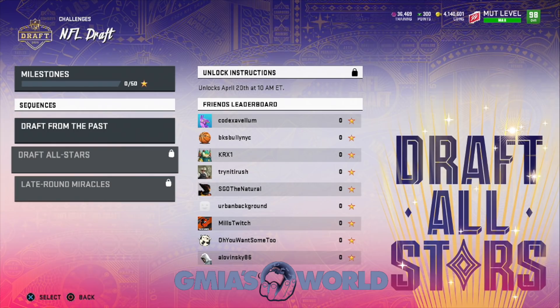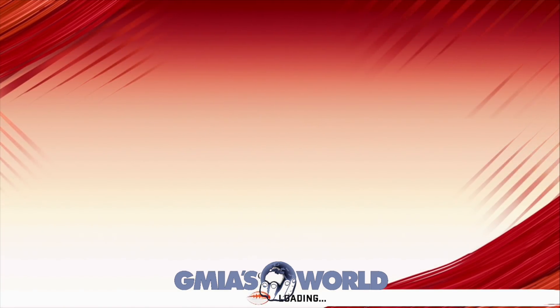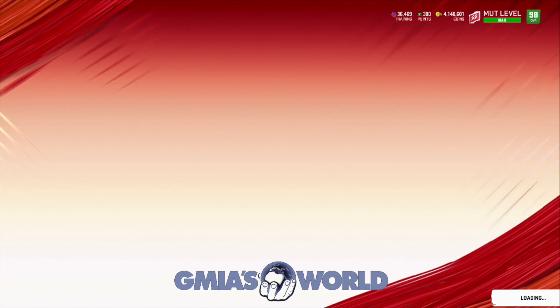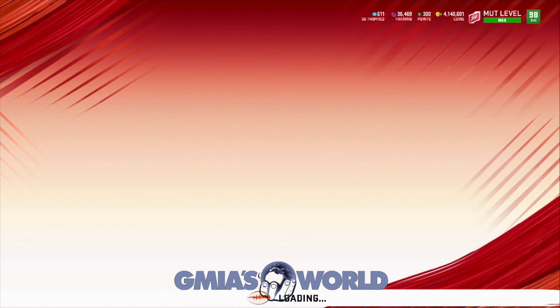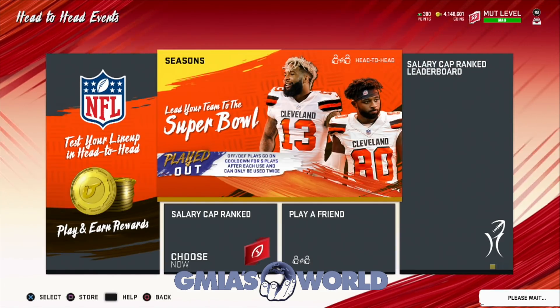But for those of you guys that want to go ahead and jump into getting your free 97 overall player, you can do so by playing house rules and winning 25 games. We're going to go over there right now and take a look at the rundown of the page. Then I'm going to unlock my free player because we were able to get the 25 wins so far.